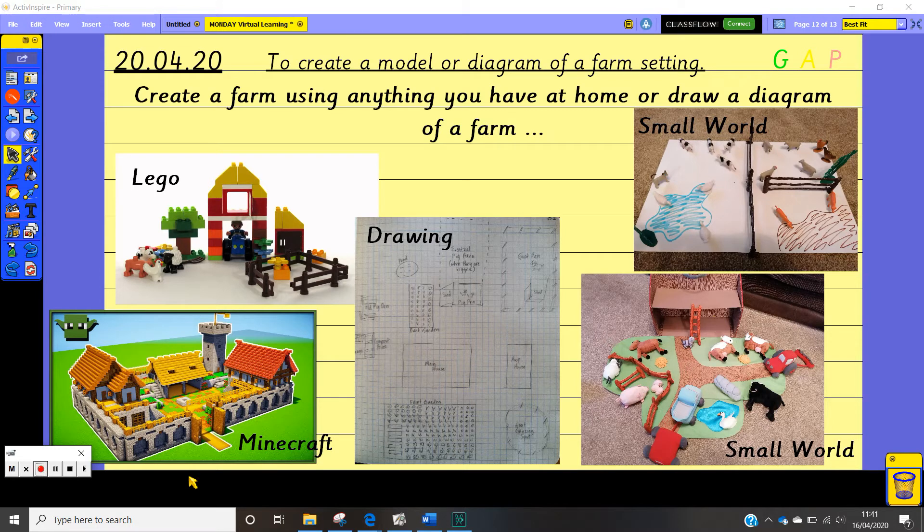The next part of the lesson, which completes our learning objective, is to create a model or a diagram of a farm setting — to create a farm using anything that you have at home, or draw a diagram of a farm. So if you've got access to Lego, you might be able to create a farm if you're really creative. Or if you've got access to Minecraft, maybe you could create a virtual farm on Minecraft.